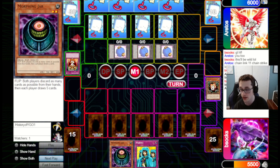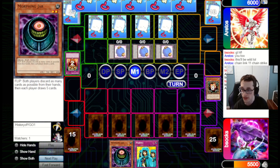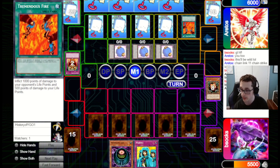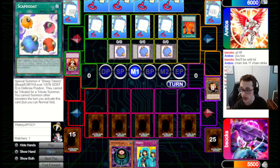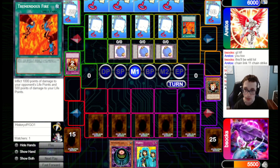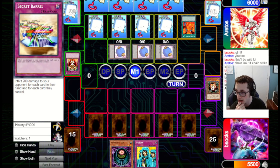We go for Tremendous Fire and Exiled Force, search out Morphing Jar with Sangan. Now this turn we should be able to win if they activate one single effect — namely, Tremendous Fire. Actually, we could have just done this beforehand, but I didn't necessarily want to open up the way for their own Chainlinks. Actually I don't know why I didn't do this, because I don't have Chain Strike online — so I could have just won immediately.